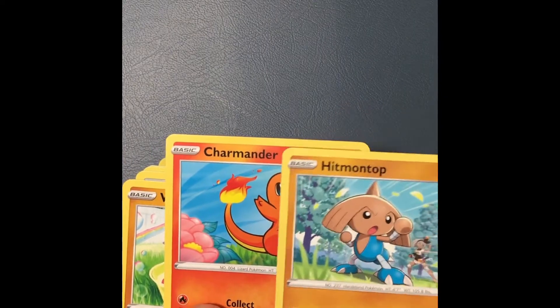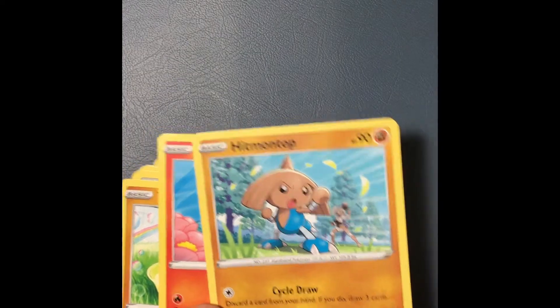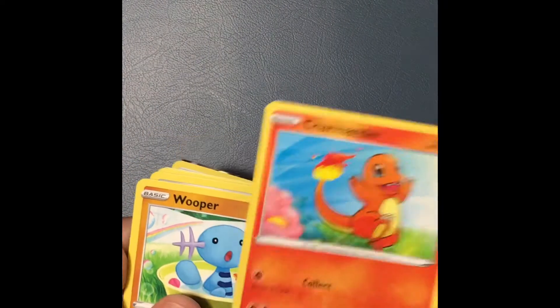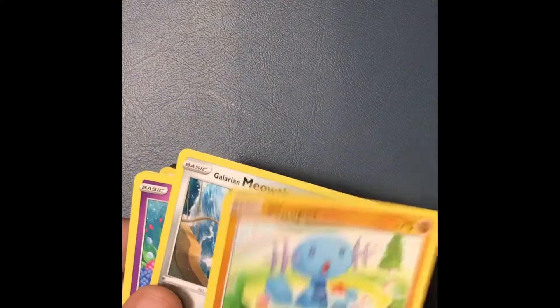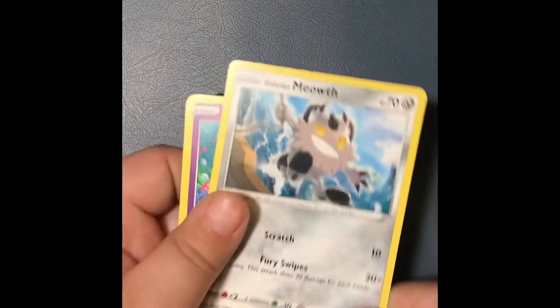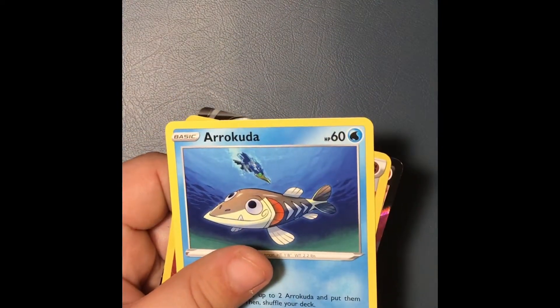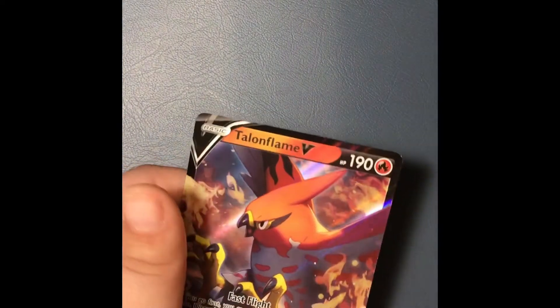Hop. Him — fire type. Charmander. Whooper — we got one of them before. Meat. Ground. Meow. Cottonee. Cotton, Cottonee. Fish — that's a fish. That's one of them karate ones.